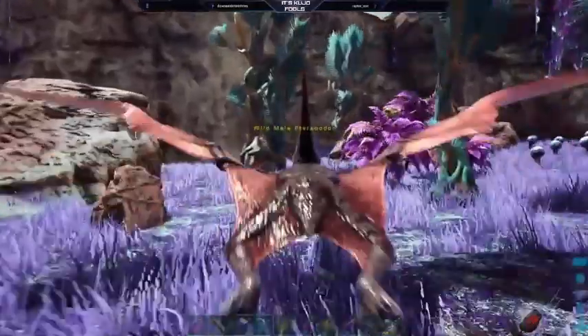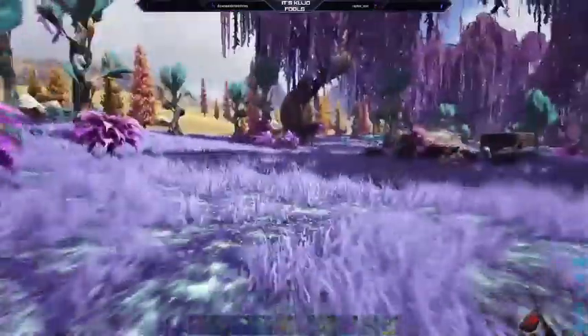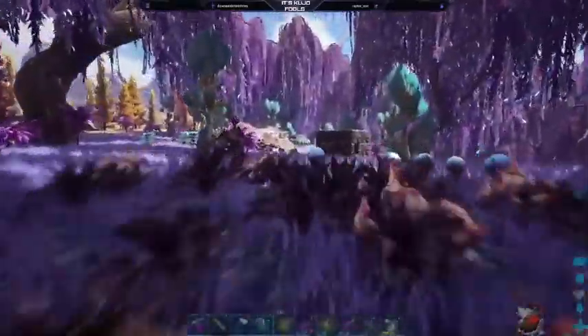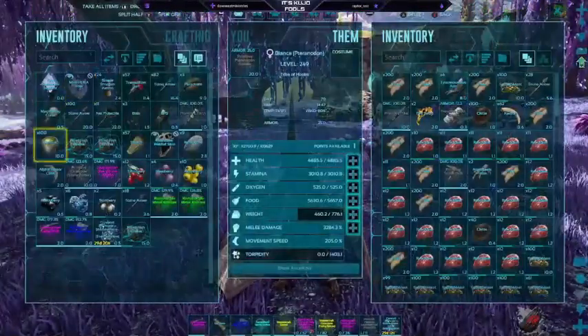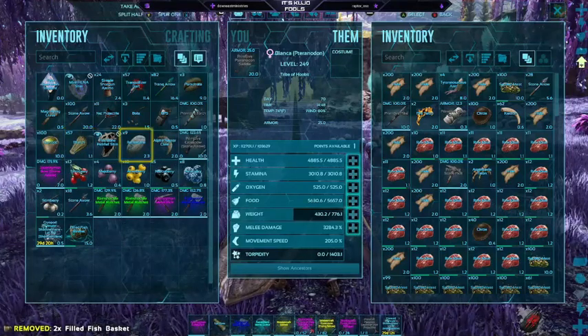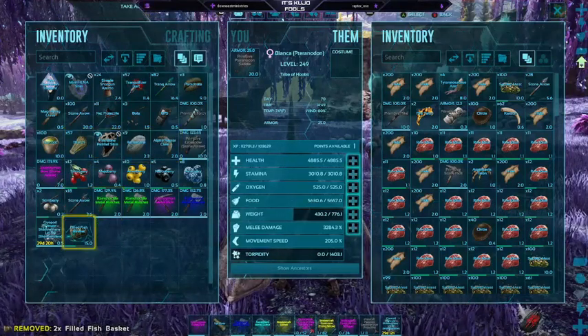So now let's get on to the other add-ons for Ascended like the DLC. All this DLC I'm going to be listing is stuff that we've already seen: Scorched Earth, Aberration, Extinction, Genesis 1, and Genesis 2. All that DLC will come out periodically and in bundles that can be pre-ordered.